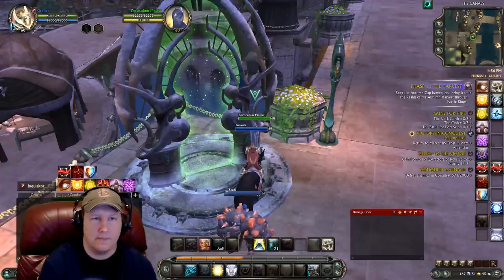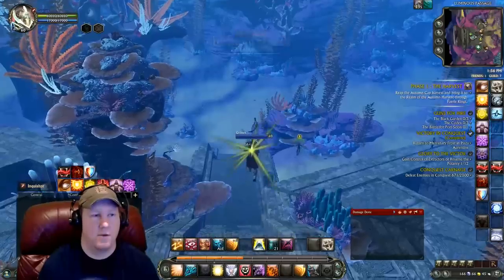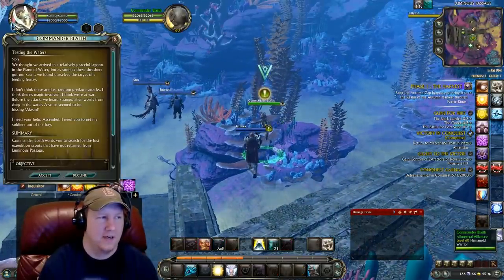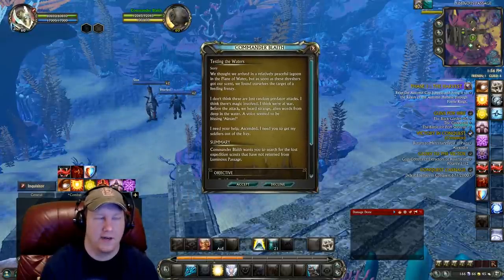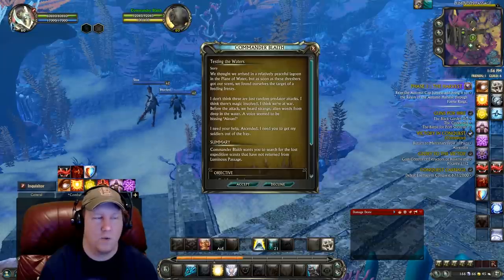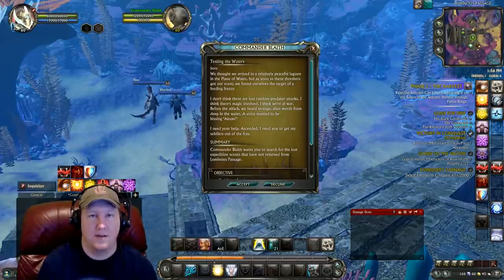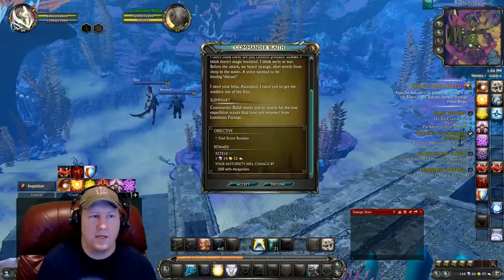You're going to start out in this first zone here. As this loads up, we're going to see the very first quest mob is the person that we want to go to — right there, right in front of us, this person in the water with the scuba gear. Now look at this quest screen here: it has a gold background, which means it's a storyline quest, and right below the title 'Testing the Waters' it says 'Story.'